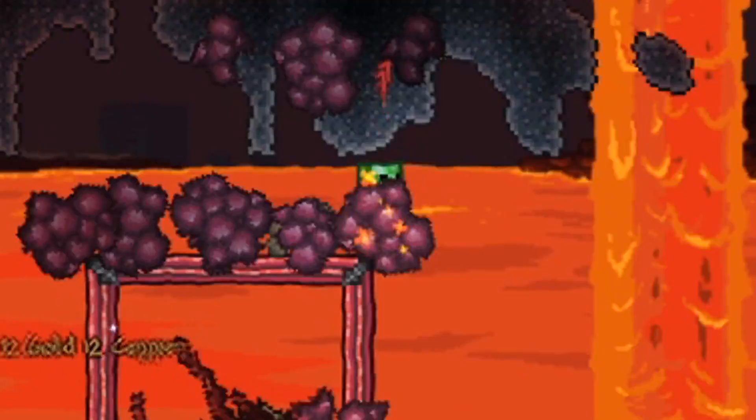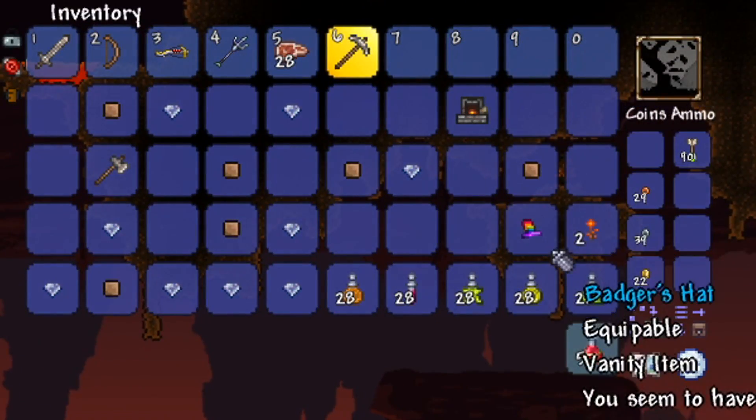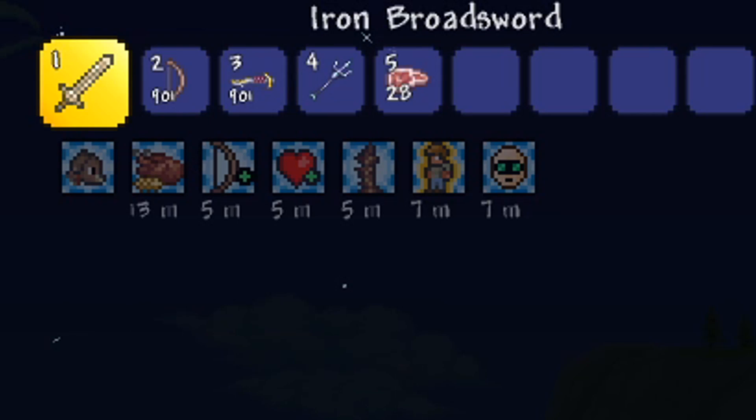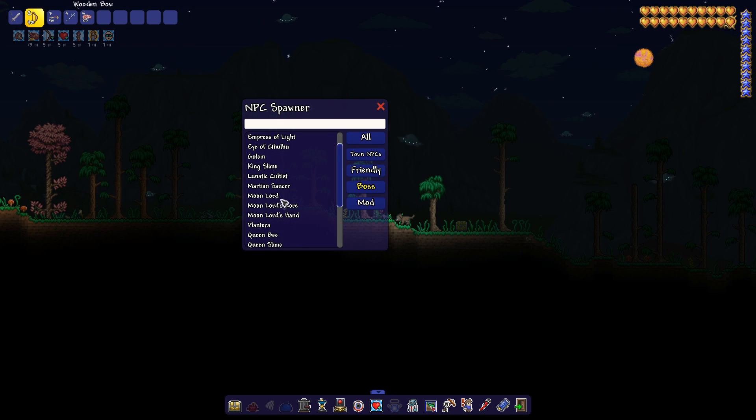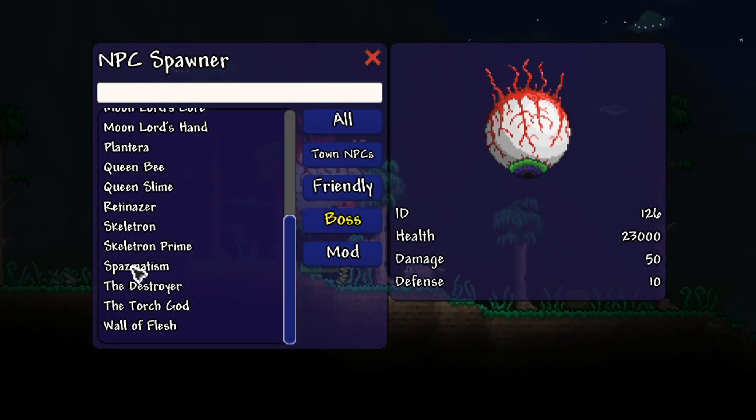Let's mine in here. What is our loot? Trash, trash, trash, trash. Since most of our weapons are ranged weapons, how about we make our first hard mode boss the Twins? Usually I do the Destroyer, but I feel like the Twins would make much more sense now. I guess let's use the repeater.